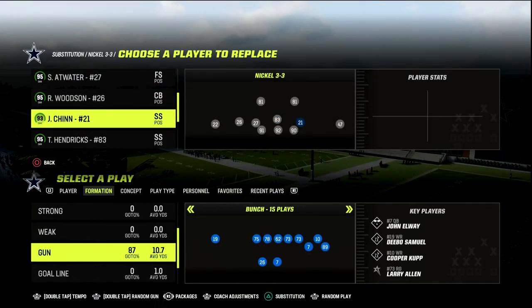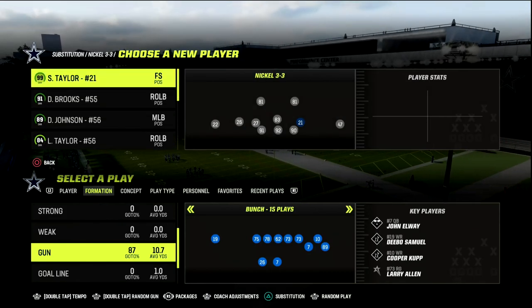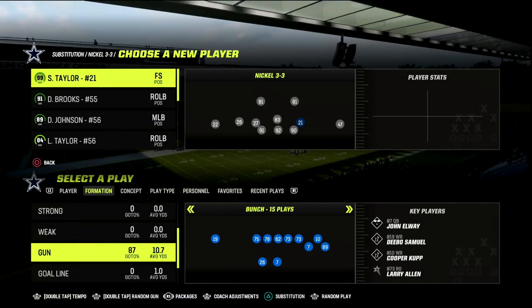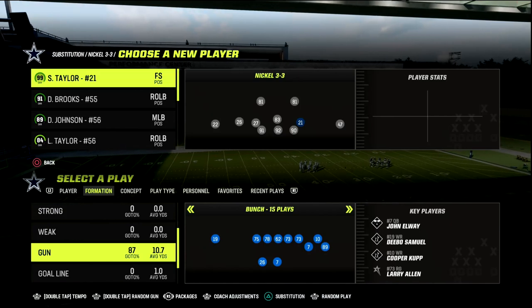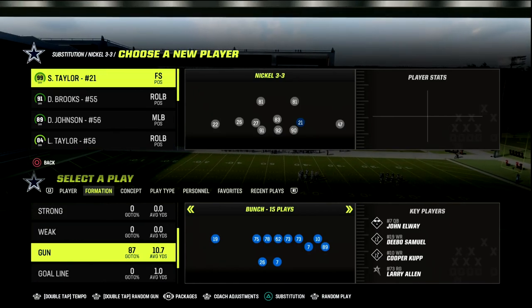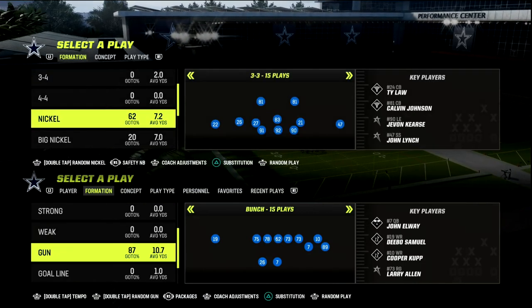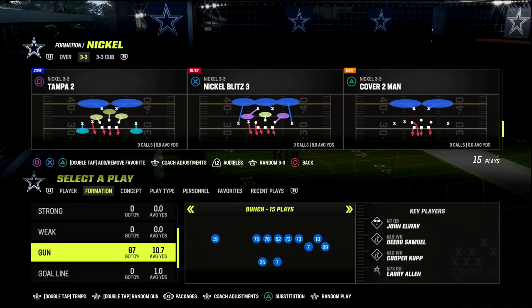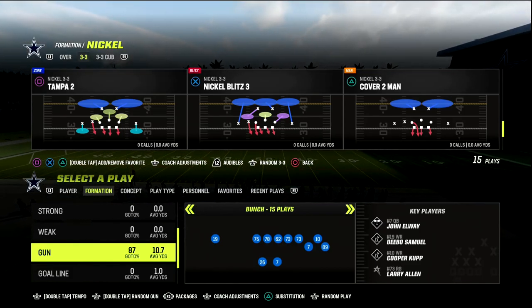You're going to want zones in the right spots. Essentially, we're going to be playing some coverage defense, but we're also going to have a pressure tied to this as well. This defense is really powerful because Press Man is definitely back, in my opinion, with the release of a couple of new cards that have Inside Shade. Inside Shade is the best man coverage ability in the game, and the Nickel 3-3 is the best formation in the game to run man coverage with because of the alignment of the formation.